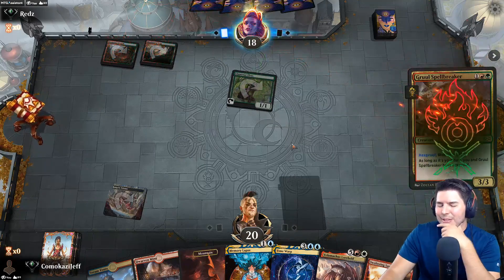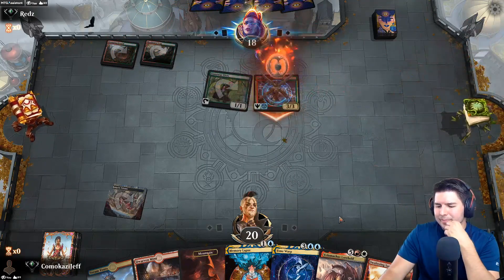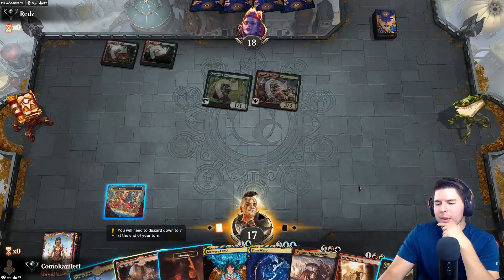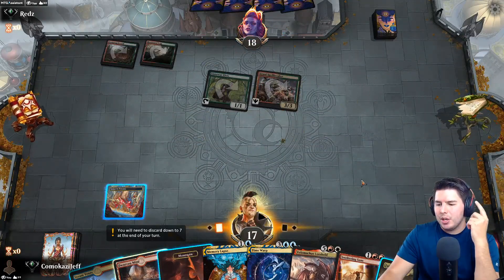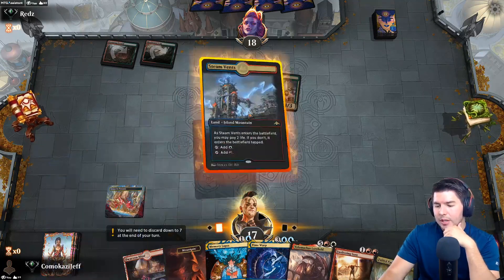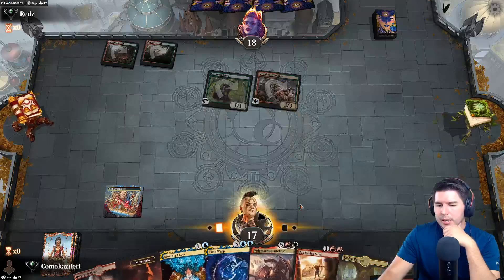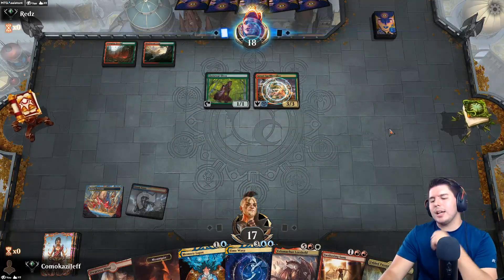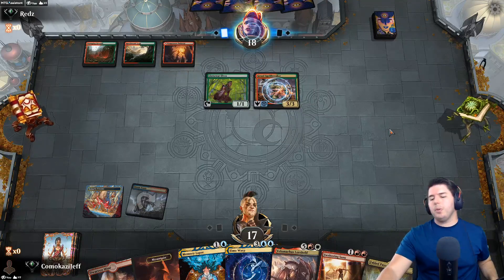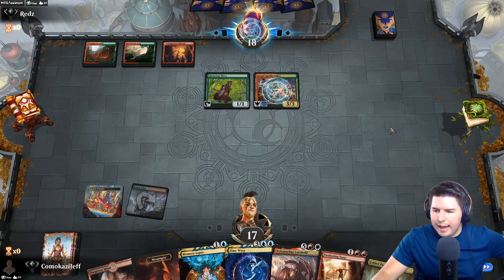Beat them with a Sweltering Suns for a million - kill everything. Do I want to hold up Memory Lapse or just let them build up a big board and then Sweltering Suns? I think we just go for the Sweltering Suns but it's tapped - pass the turn. Sweltering Suns into Memory Lapse on the next turn into Time Warp - hopefully we can find something good at that point.